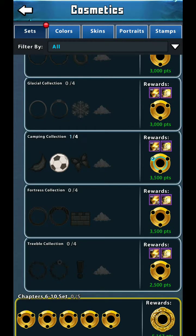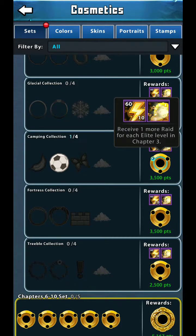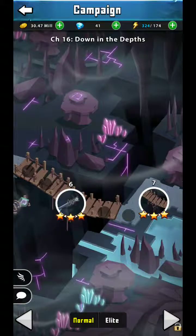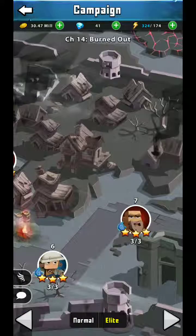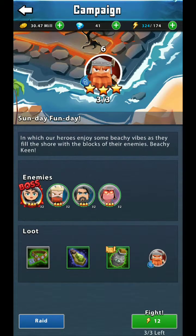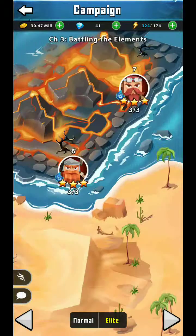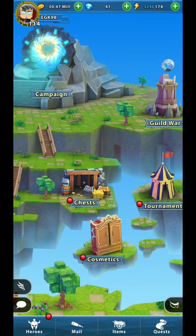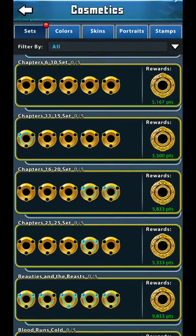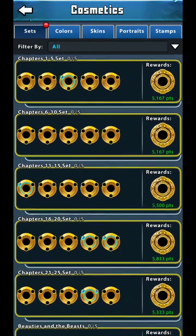As soon as I collect all four stamps I'll receive the rewards: 10 stamina items, one double elite campaign drop, and one more raid per day for each elite level in chapter three. So instead of three tries per day I'll get four tries per day — a really nice way to get more hero shards.